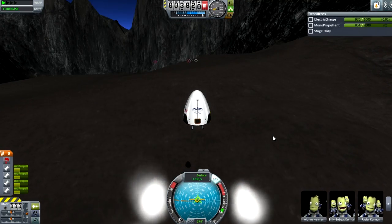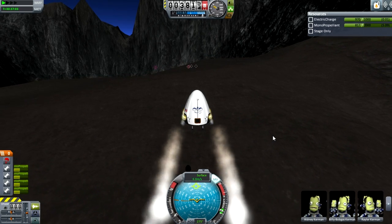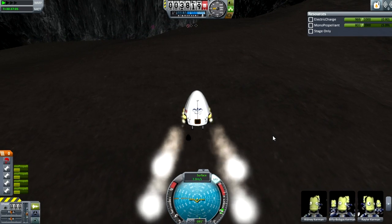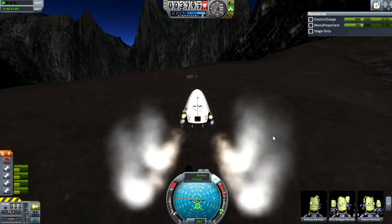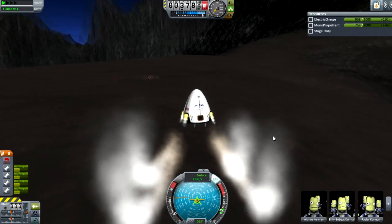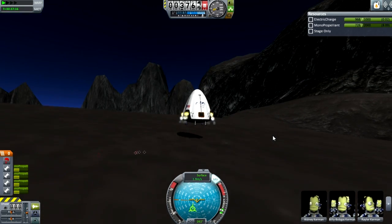I'm not sure how much delta V it has in real life — obviously enough to land and move around in space, but I'm not sure about the mod. You could probably look it up, or just ask MechJeb or Flight Engineer, or do the calculation yourself if you're really smart and know how to do the equation. Anyway.